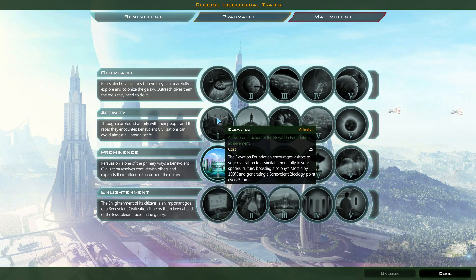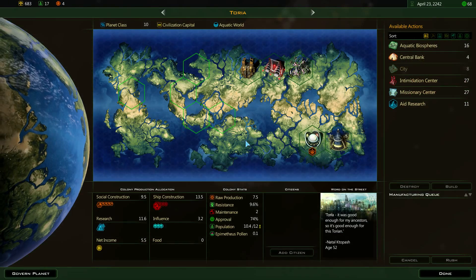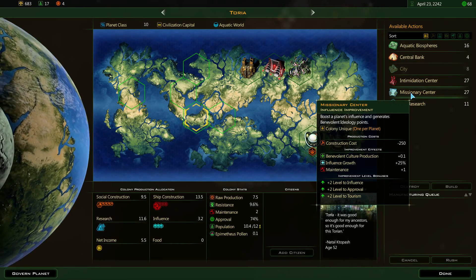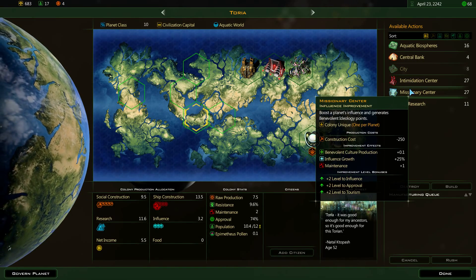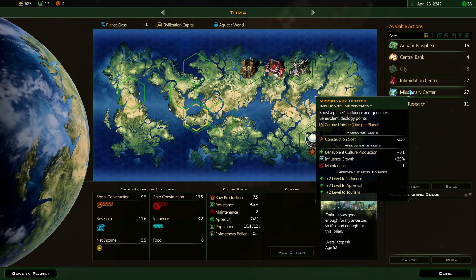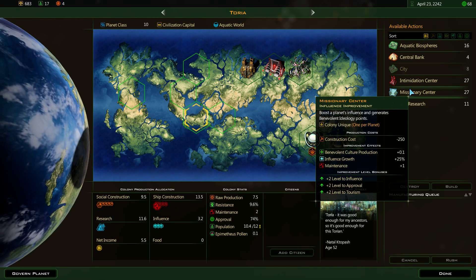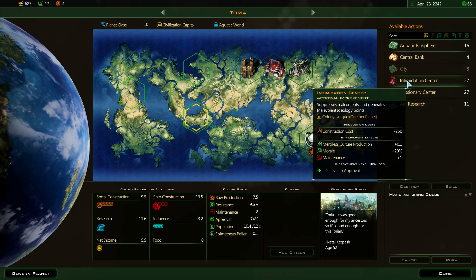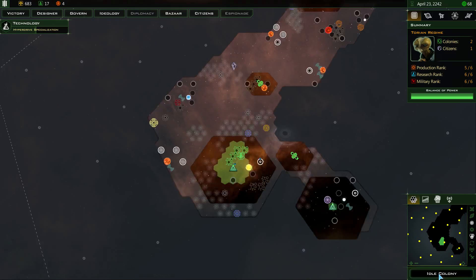I may have made a mistake there — I don't know the benevolent ideologies too well, especially in this patch. These buildings actually seem a lot worse than they used to be because they're so expensive. This one is influence — that's approval, only one point every 10 turns. That's flat influence growth — I might use it in rare circumstances. And that's morale, likewise occasionally useful. But not too often.